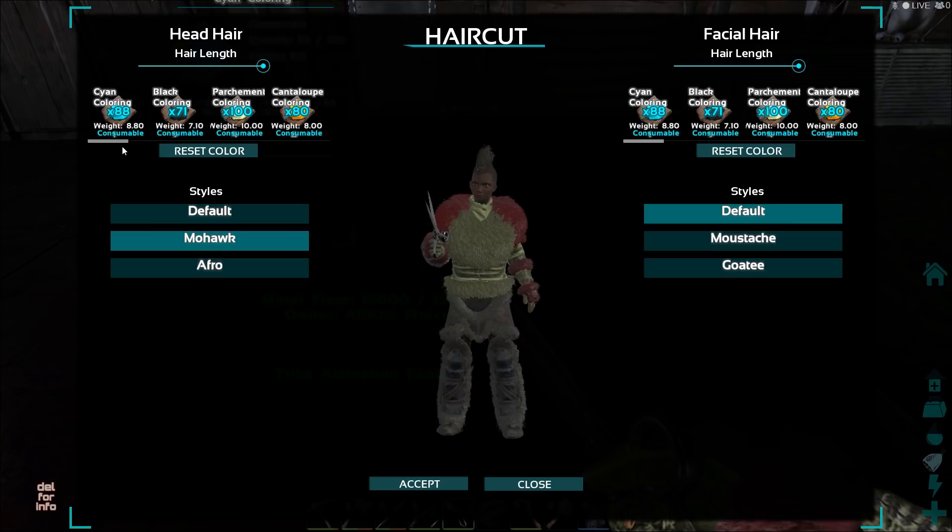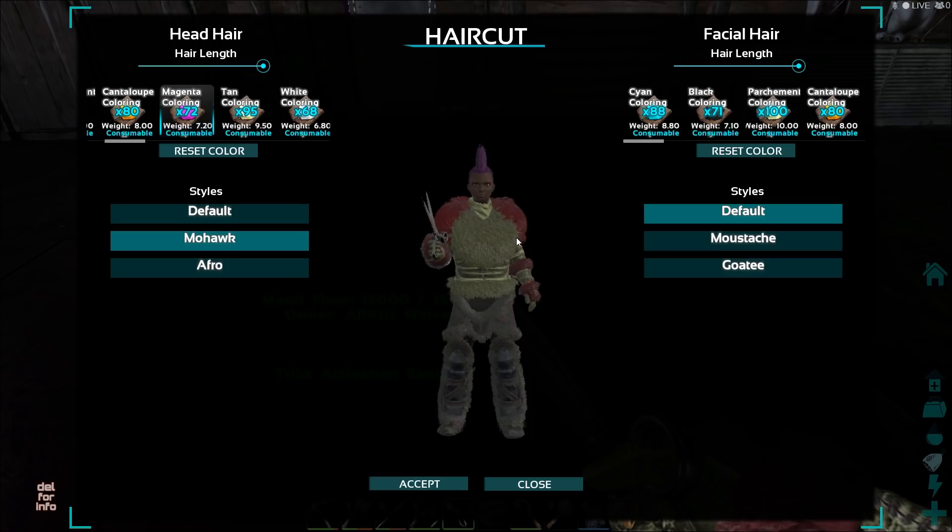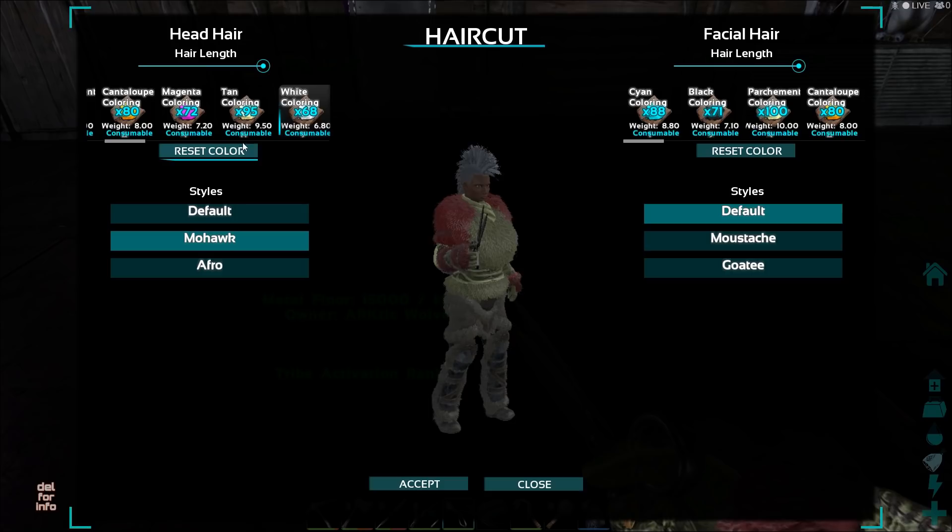So I want the mohawk and I want it painted. I want it to be like a little pink maybe. Yeah that looks cool. Maybe I want another color. I can just choose it up here. Maybe I want it navy.